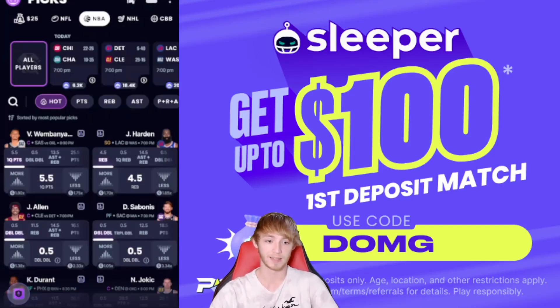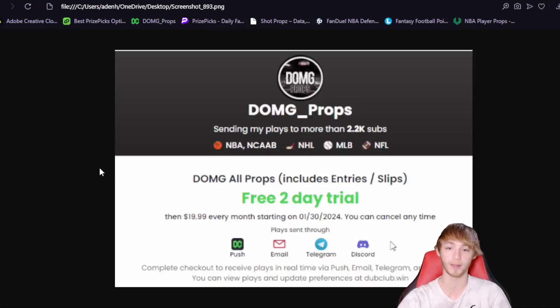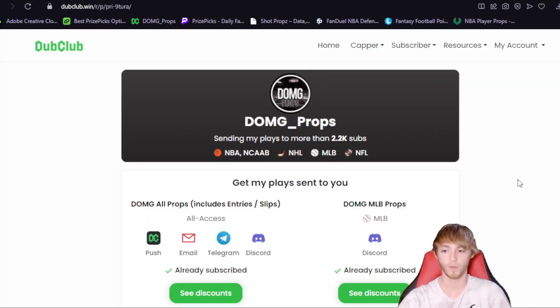With that being said, let's talk real quick before we hop in about the Dub Club. The Dub Club sends every single one of the entries that I make straight to your phone. There's a two-day free trial linked down in my description below. We've been absolutely killing it over the Dub Club as of late — we've had an amazing month so far and I'm looking to make February an even better month. It sends every entry I make straight to your phone, whether that's PrizePicks, Underdog, Parlay Play, Sleeper, Chalkboard — all those different player prop sites, my plays get sent straight to your phone.